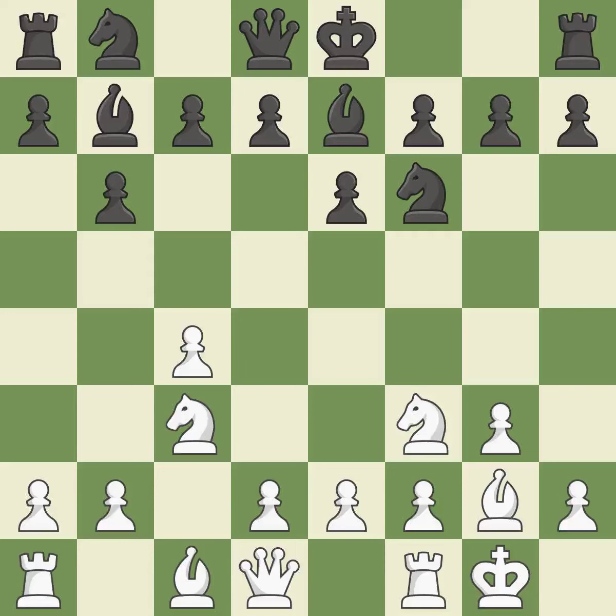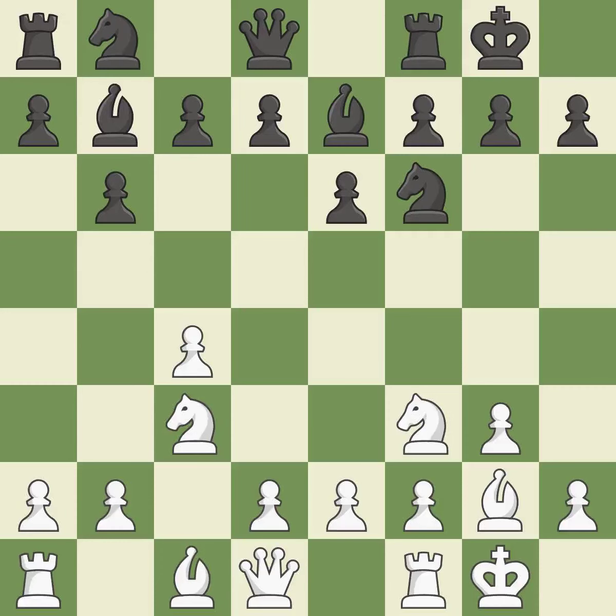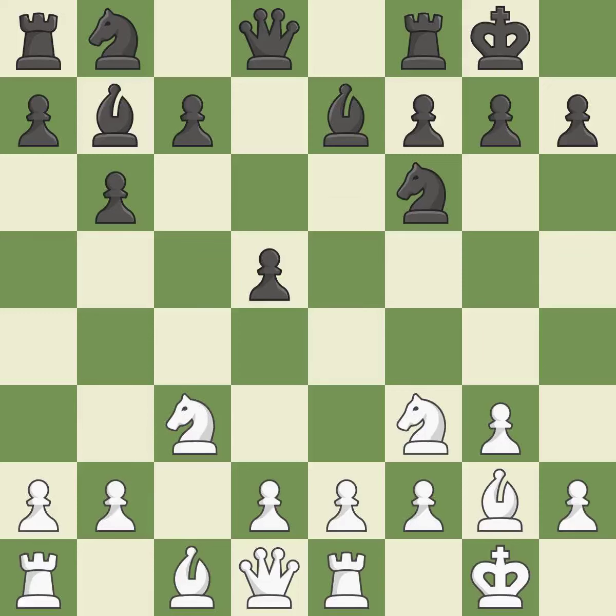Castling develops a rook while also moving the king to safety. Castling to the same side of the board as the opponent tends to lead to less sharp positions compared with opposite-side castling. This exchange is fair — takes back, and this threatens to kick a knight. The bishop will be better off as a result.